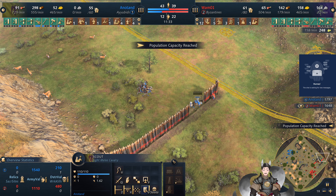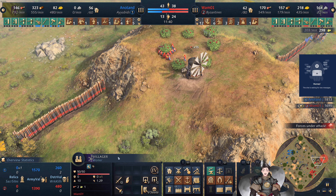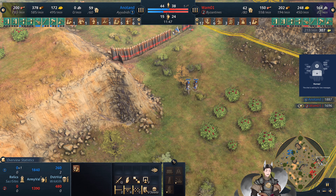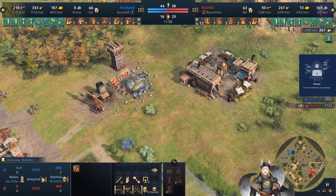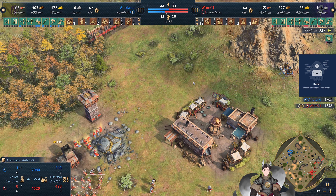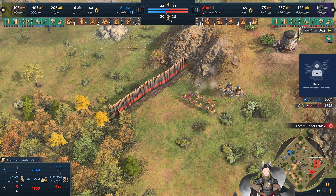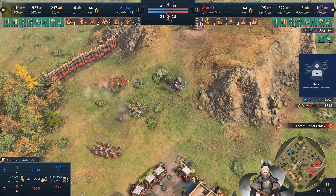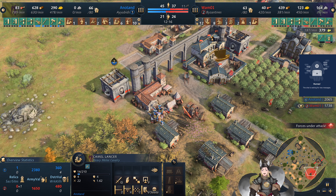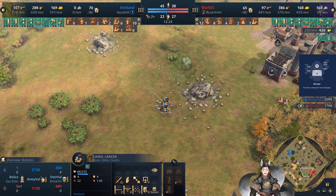We've got a pair of Camel Lancers here and they will break through thanks to the scout — that villager will be impaled. Looks like textiles is not researched because that did quite a bit of damage. Camel Lancers get another kill on the villager. Javelin Throwers have good base damage so they punch through armor a little bit better. Blue has now taken out four villagers, giving a nice villager advantage.